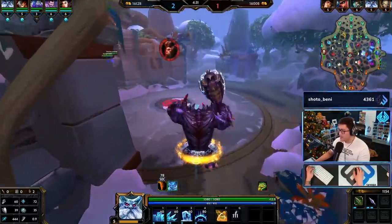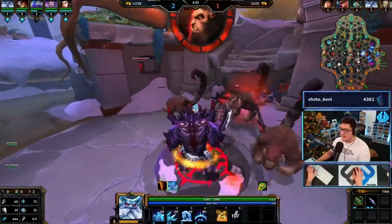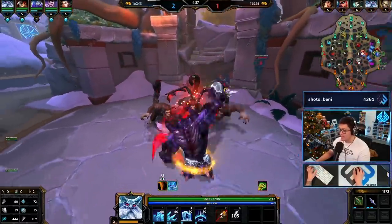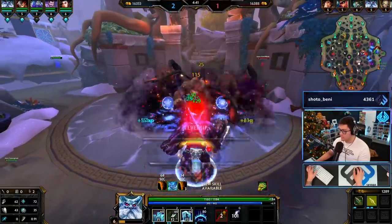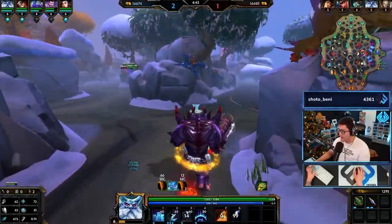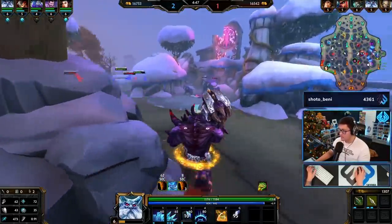We have the potential of killing Baron really easily, which is nice. Oracles are gonna be up soon. I just don't have Beads so I have to play smart. Normally I'd be really aggressive but without Beads, if I get pulled all the way in and anyone else follows up I'm in trouble. Every jungler that farms oracles wants to fight after - they sit there clearing oracles forever and then they want to fight.